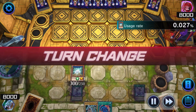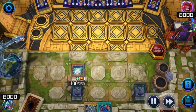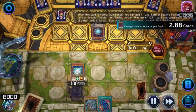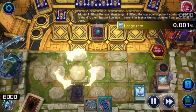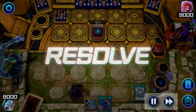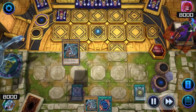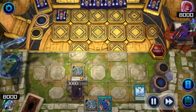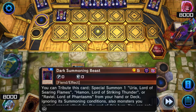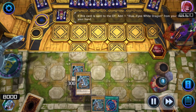I play my White Stone with Accessor's Soul face down. As soon as their effect monster hits the board, Accessor's Soul gets rid of it along with my White Stone, allowing me to summon Blue Eyes White Dragon. And I get another one to my hand.